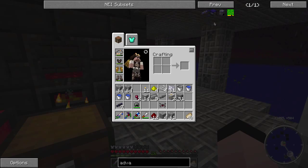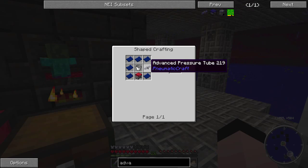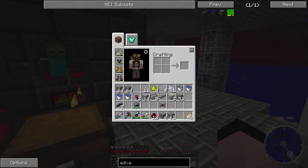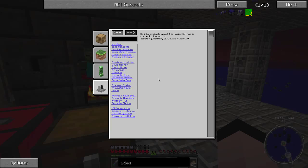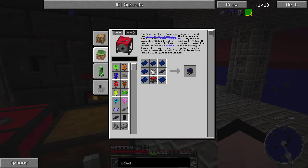There's an advanced liquid compressor here that's pretty easy to make with advanced pressure tubes. Let me show that one - I think it generates power at a faster rate. It produces compressed air - it's the upgraded version of the compressor. It generates 50 milliliters per tick and can resist up to 20 bars, so that's pretty quick. It can be upgraded with speed upgrades too.